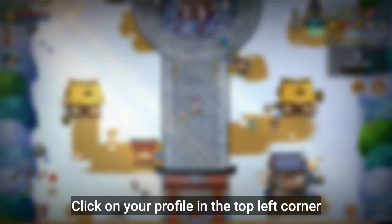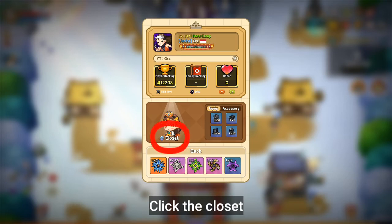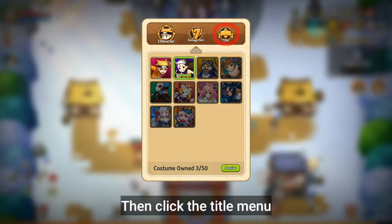To equip a title, click on your profile in the top left corner, click the closet, then click the title menu.